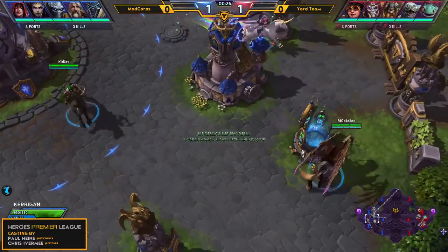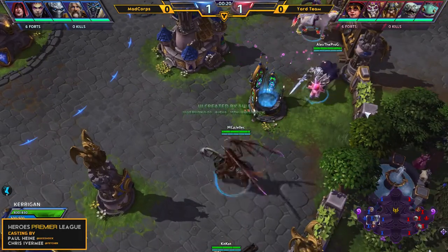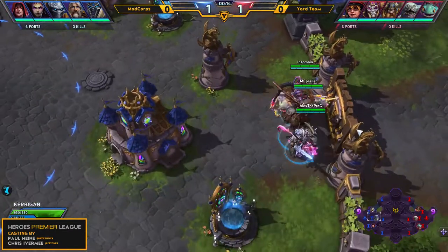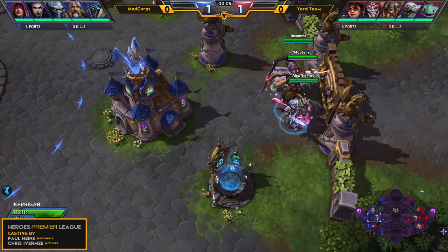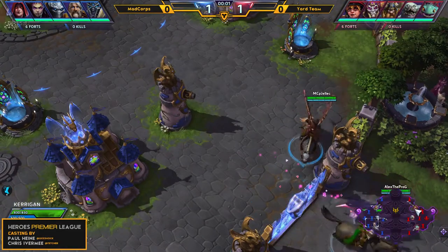Let me introduce you to the Mad Corpse team on the left-hand side in the blue trunks, starting in the top lane. It is Mad Corpse P-Junijunul — that's a name and a half — in the mid lane. We have Insomnia on the Tassadar with the Master Skin. We have Jellic on the Kerrigan. We have Alex the Prog on the Arthas. And KitKat, whose name is Delicious, will be on the Valla.